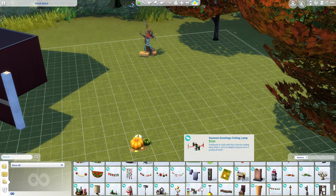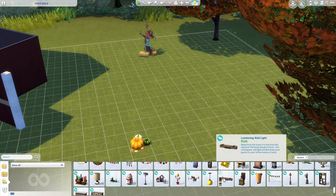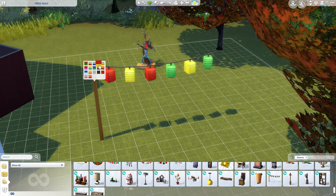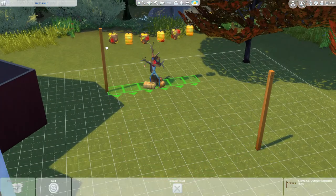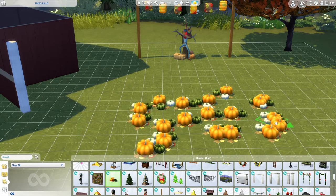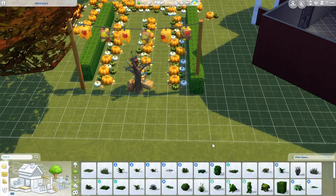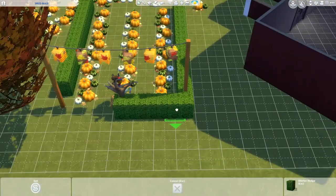Now I'm just going to put a ton of pumpkins out on the lawn so that I can situate them. I was looking for lights and finally found them. I was going to use the filter-by-function option but I'm just not used to that — I prefer the other way and then just browsing by packs if need be.